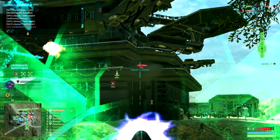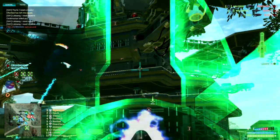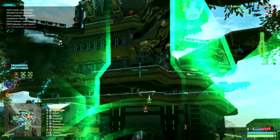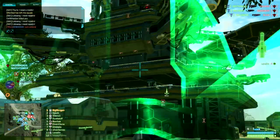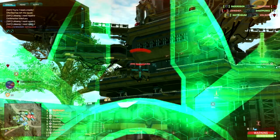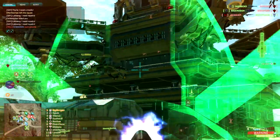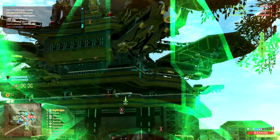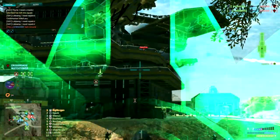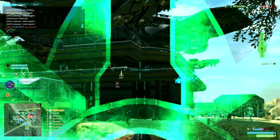One thing to keep in mind about the mana turrets is they overheat very quickly at level one. If you don't have any certification points in the mana turret — which is what this is called — it overheats really fast. You do have infinite ammo on your turret, so you can fire all day. You can put one down and just continue firing.